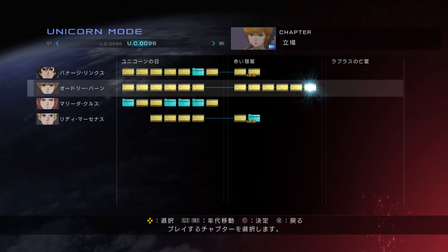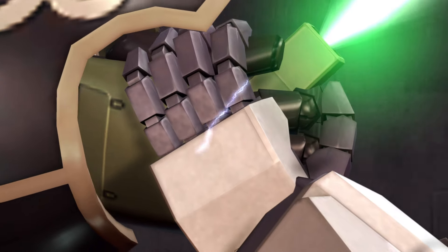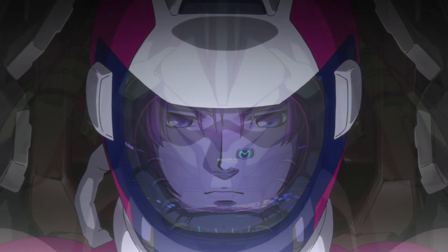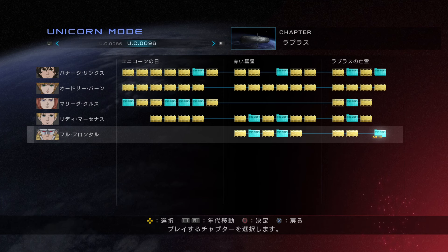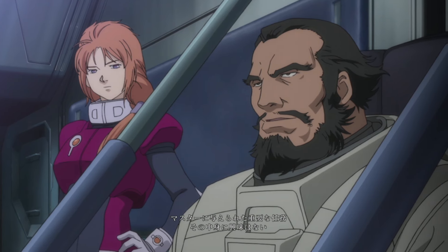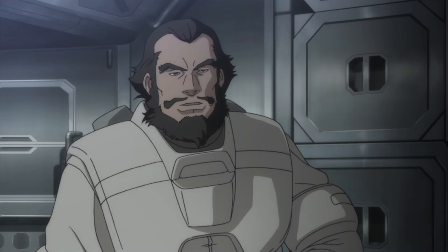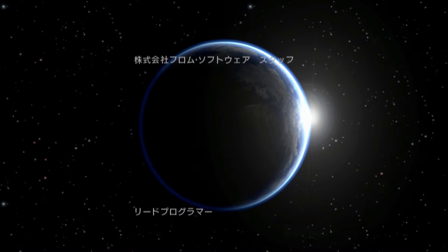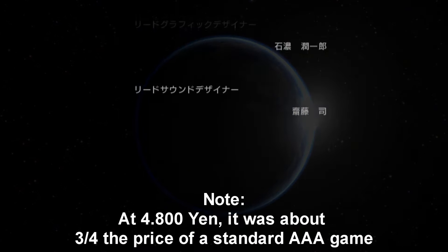Don't expect too much from the cutscenes either. There are two types: somewhat clunky 3D CG using the in-game graphics to recreate scenes from the anime, or just screenshots from the anime with a voiceover, of which there are many. Just look at how many golden film reels there are compared to the blue mission icons. Believe me, there is plenty of room left on the disc, so they could have easily included actual footage from the anime. If this was everything the game had to offer, I could completely understand why nobody cares about it today, let alone back then when you had to pay full price.